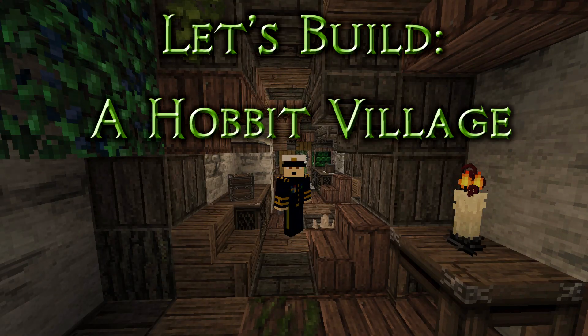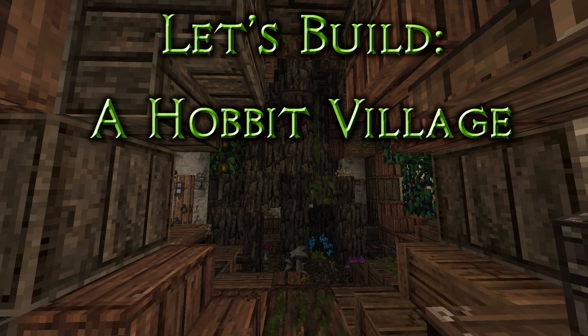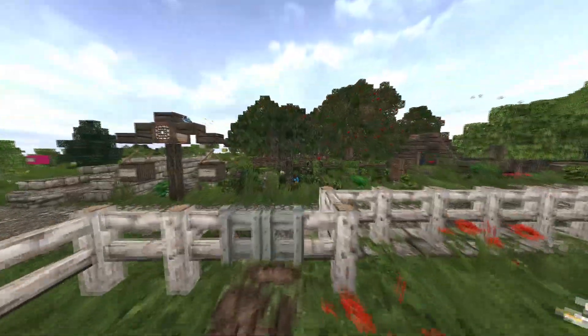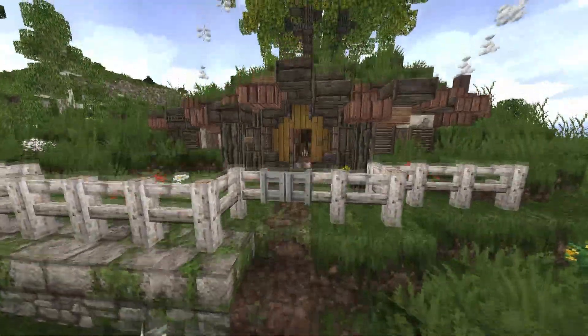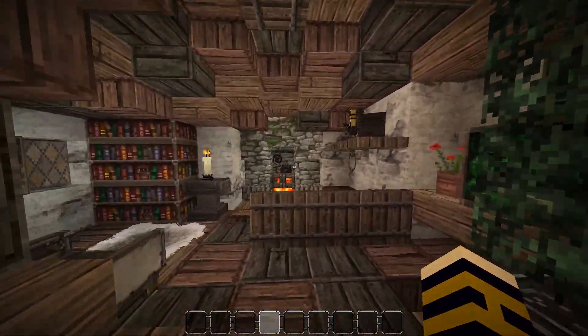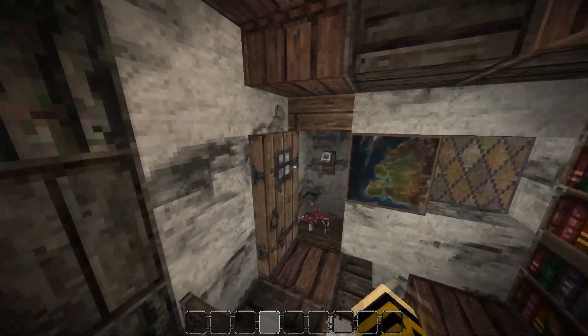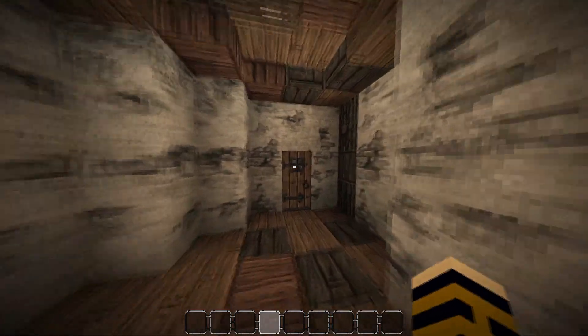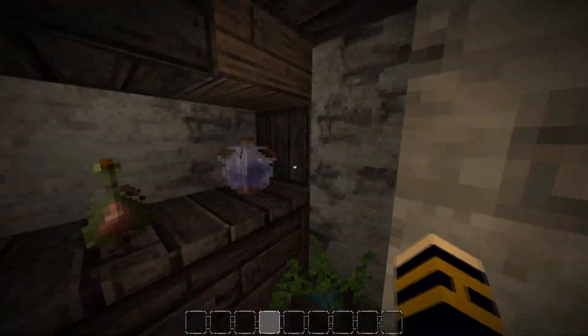Hi guys and welcome back to another episode of Let's Build a Hobbit Village Stillpond. We're back in the herbalist house. I haven't named them yet because there's going to be two of them - a man and a woman, and their kid living with them in a spare room or something. Maybe they didn't have kids or they're planning on having kids.